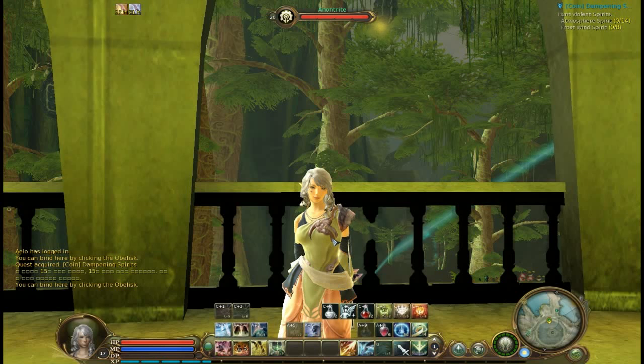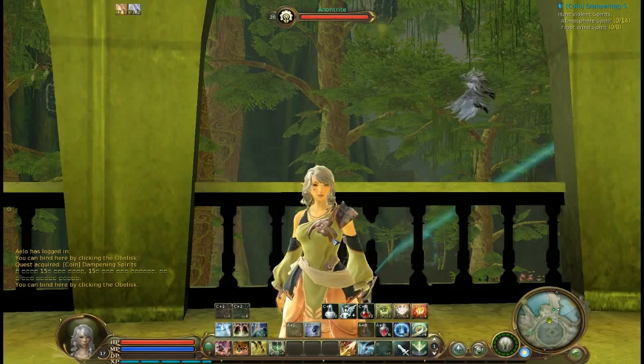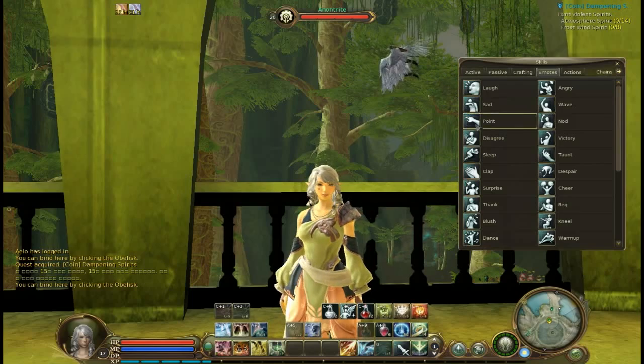Welcome to the Aon tutorial regarding skills. Skills are the cornerstone of Aon. To pull up your skill box, you can simply press the K key as a shortcut and go through the menu.